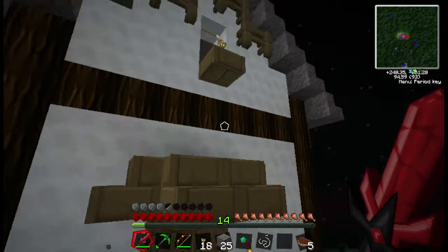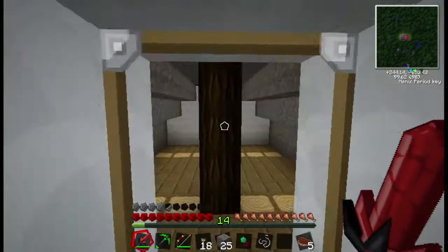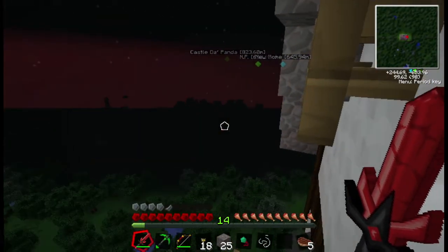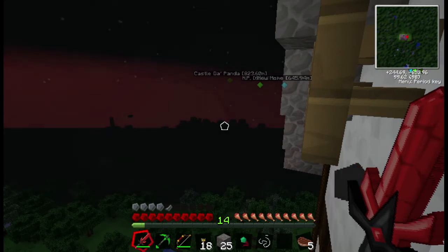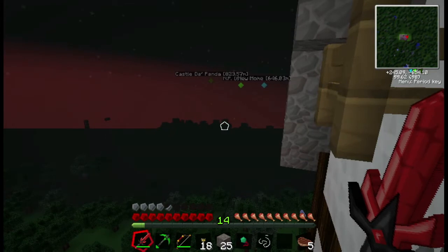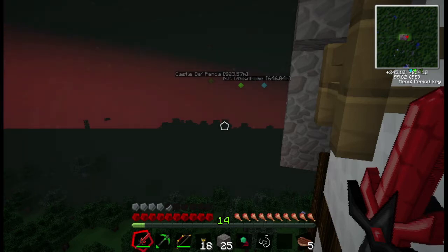Yes, this is the house. I realize I'm going pretty slow — I'm on hover mode to save energy because we are really far away from home. I'll go show you the Castle de la Panda in just a moment. But first I'm going to need to stop home and charge the jetpack. When we pick up, we'll be at Castle de la Panda — I'll meet you guys there.